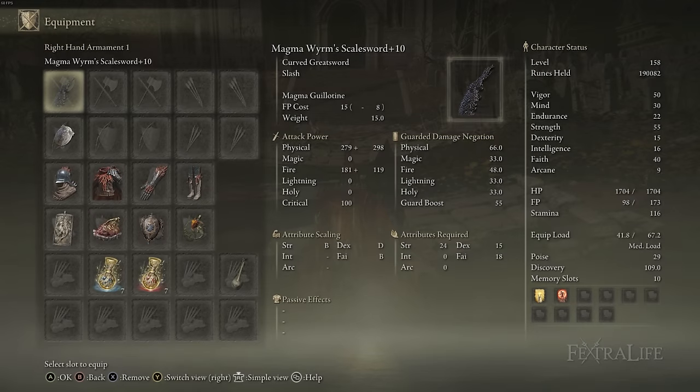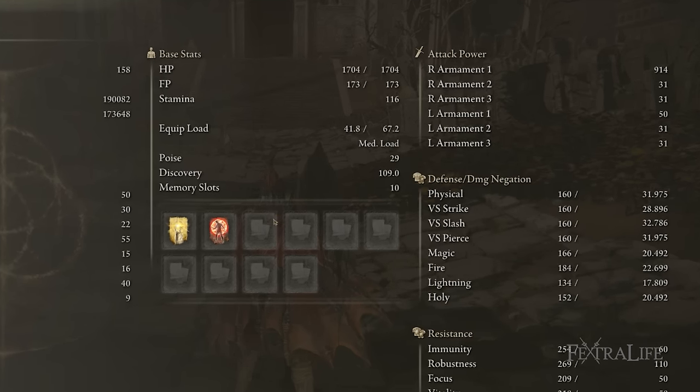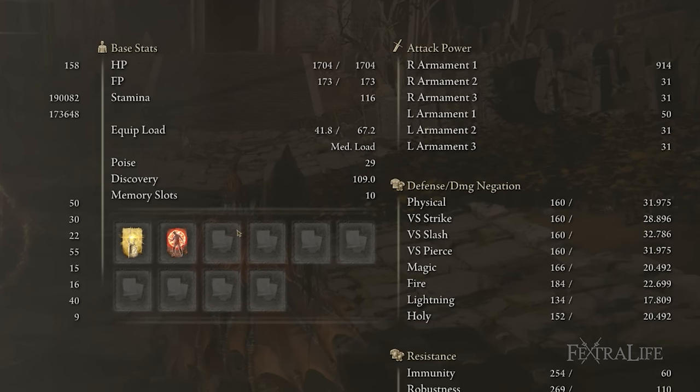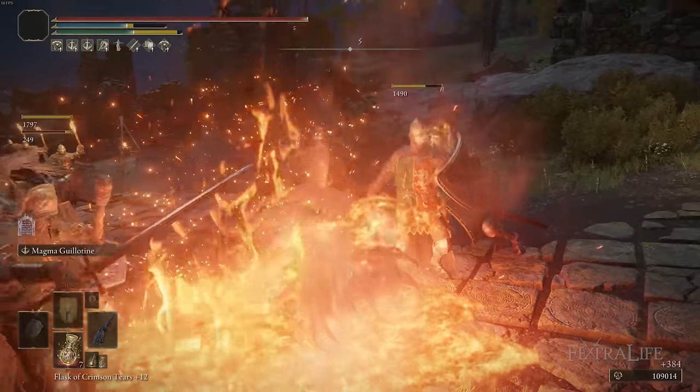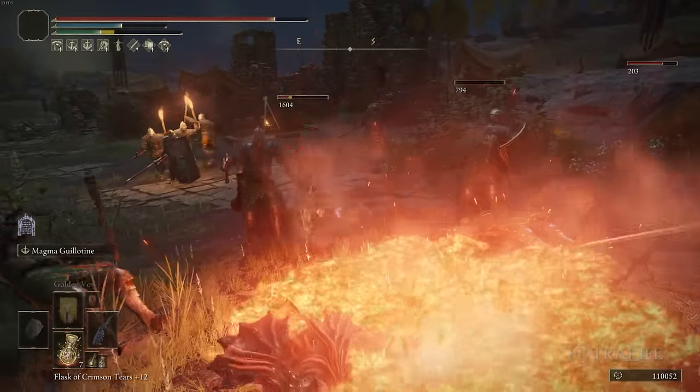Some things I really like about this weapon: the attack rating on it is pretty high. It's about 900 or so unbuffed with this build, and when you're fully buffed, it's about 1350. That is staggering attack rating for a weapon that weighs 15 — that's higher than a lot of colossal weapons, higher than a lot of colossal greatswords.